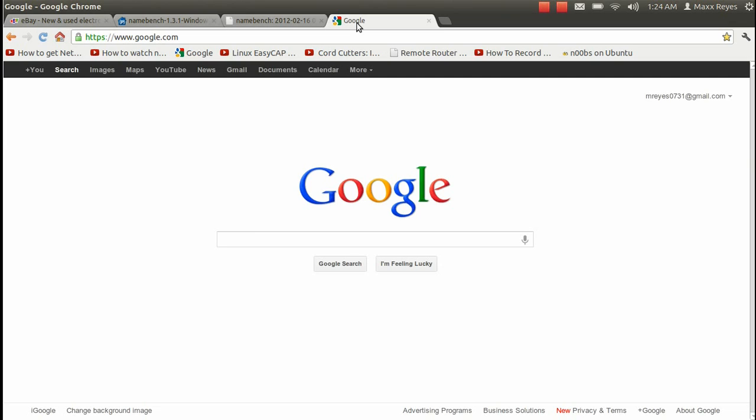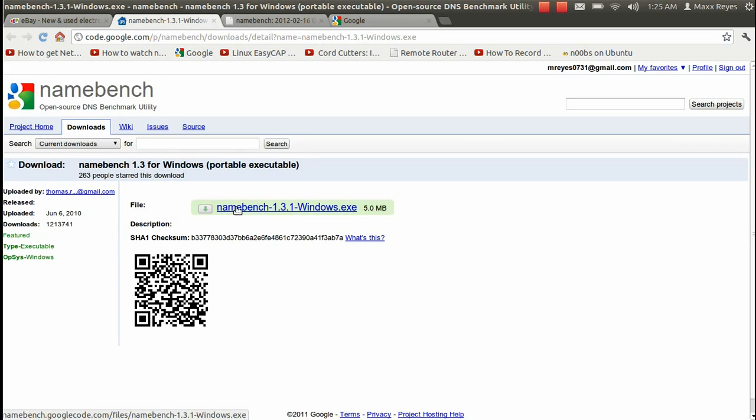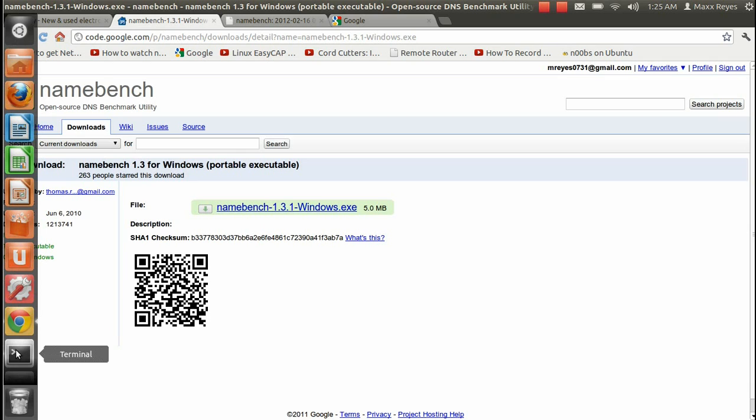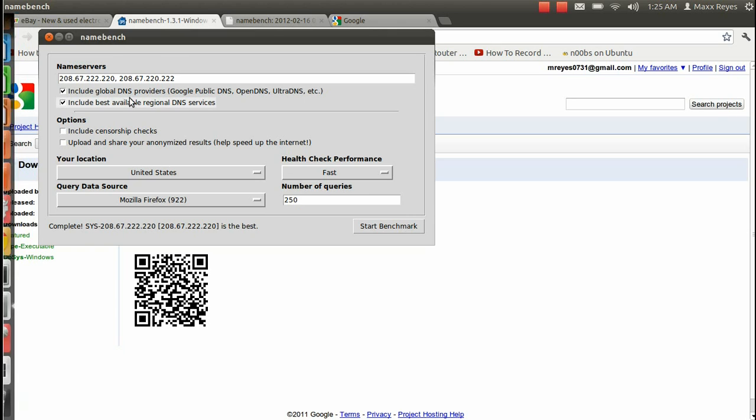First thing you want to do is go ahead and go to the link below, and once you do that you'll receive a page that pops up something like this. Once that's done, go ahead and click on the link. Once it's done downloading, go ahead and install it, and once it's done installing go ahead and open it up. The program should already open up automatically and should look something like this.